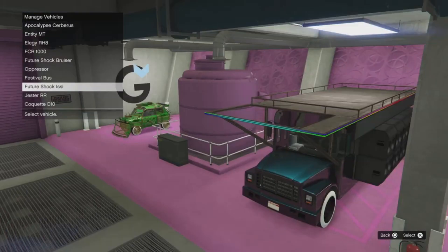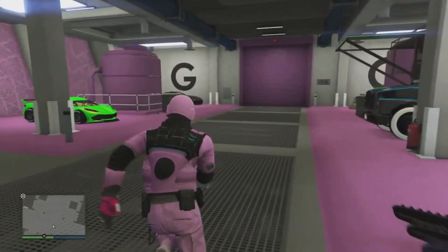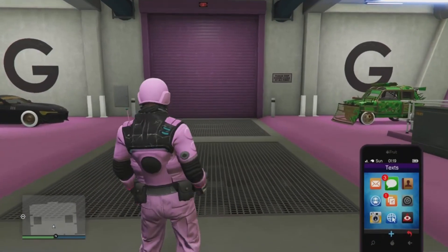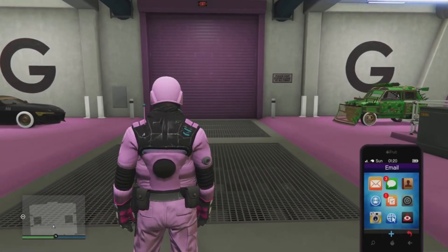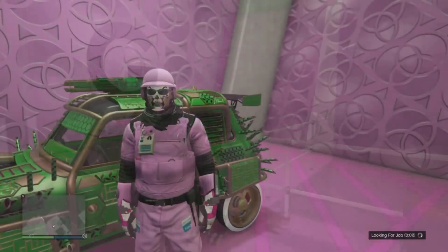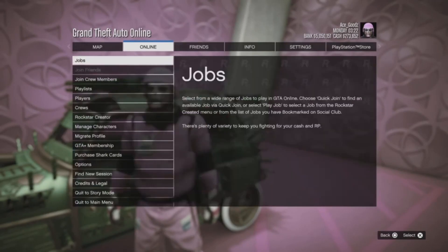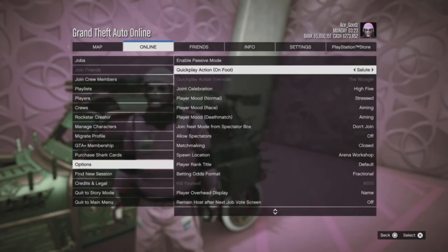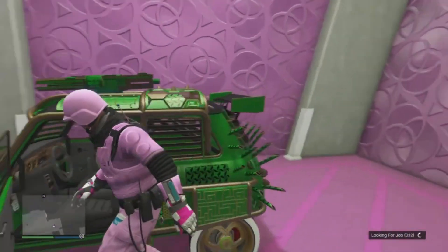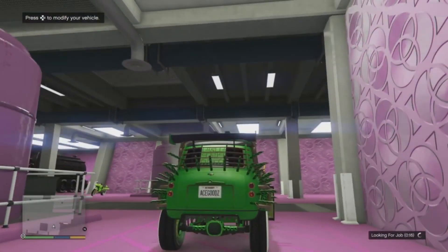Head over to the blue circle and change your car to the free Elegy — the car you want to lose. Then start a job activity. To keep the job activity going, click the Start button, go to Options, and turn the matchmaking to Closed. This will keep you in the same lobby and no one will join.